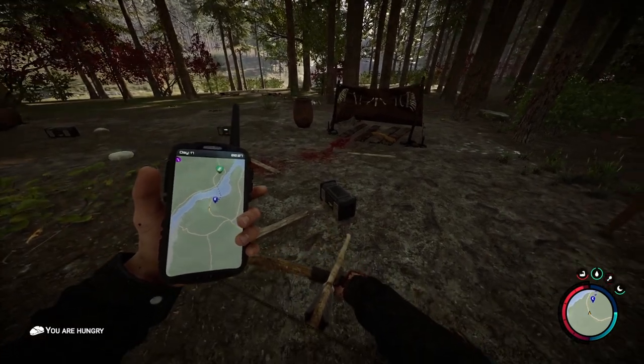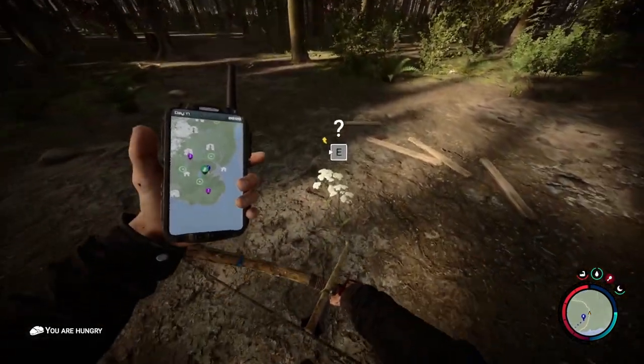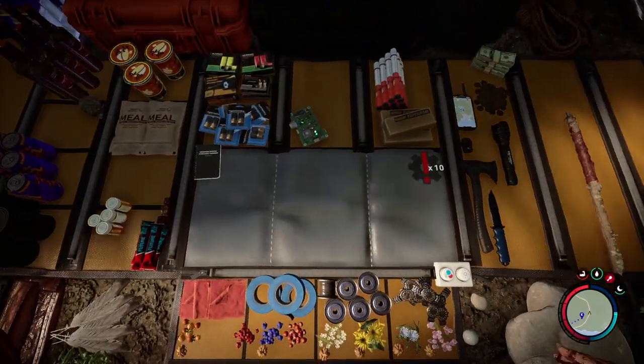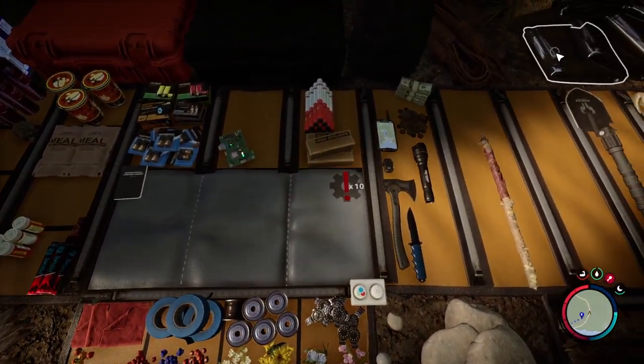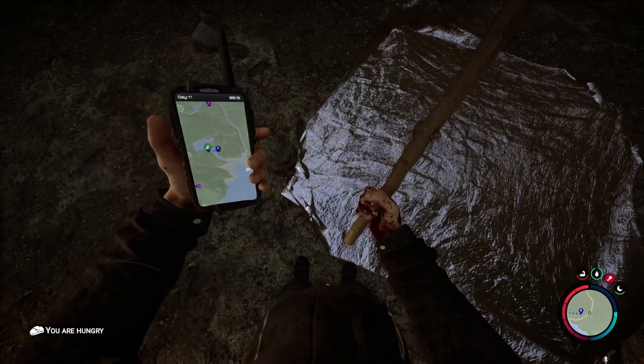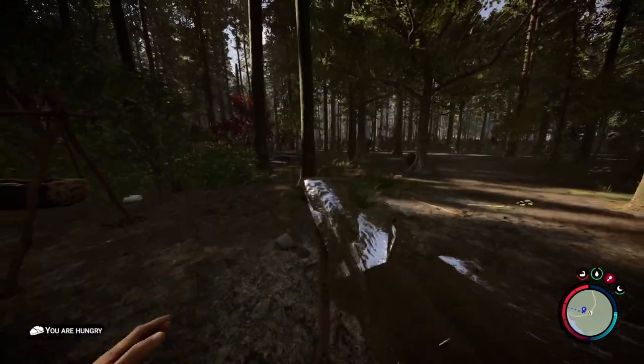There are all these stereos here that have circuit boards inside of them. What you're going to do here is the item duplication trick. You'll grab a tarp, put down a tarp somewhere right around here, and make a tent — which I'm sure you probably know how to do. So you're going to make a tent, and then you're going to loot all these circuit boards.